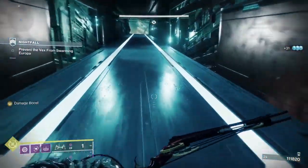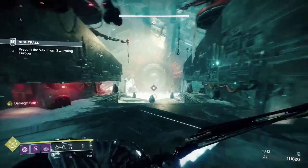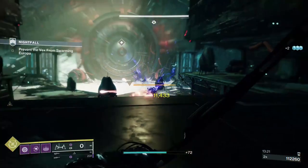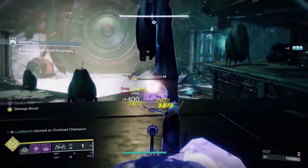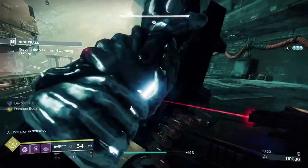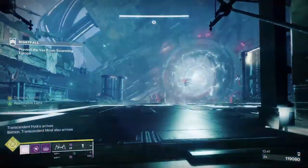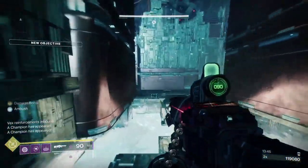Now that was the easy part — now it's the difficult part. This strike takes as long to do the boss as it does to get here, and it normally takes longer. But because of the champion tools this season and the weapons afforded to us, it's a little bit easier — especially when you become Charged with Light every time you stun a champion and you've got High Energy Fire. Couple that with Target Lock on your Retrofit machine gun and it's all good.